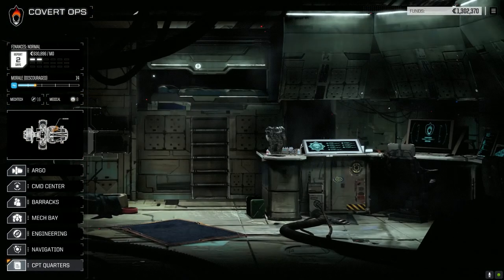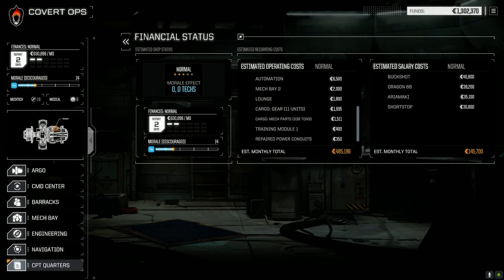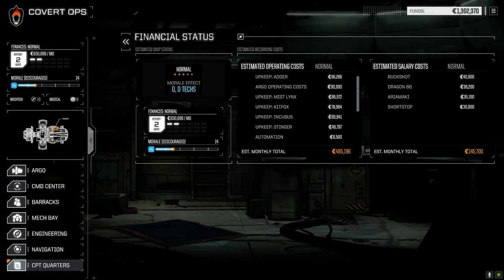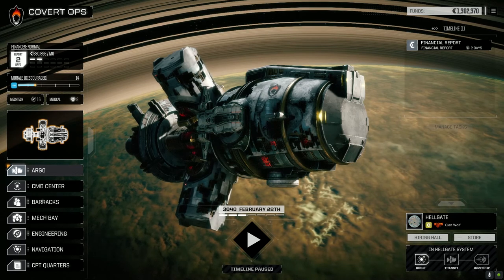Looking at finances — operating costs are a fair bit. Mech parts don't cost all that much right now, but it's going to start adding up over time. Mech upkeep is fairly high, but we could drop the Stinger if we had to — that would save a little coin. Our current pilots are already expensive, but they're assets, not liabilities, so you've got to pay them out anyway.